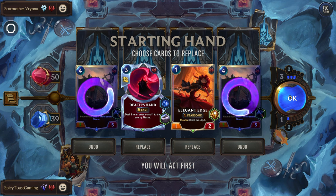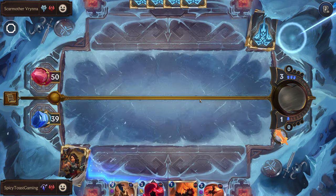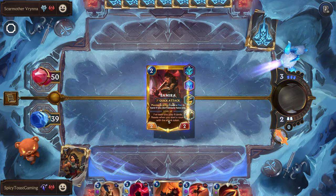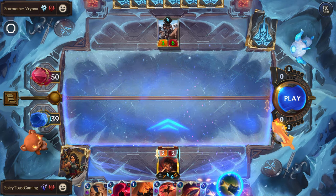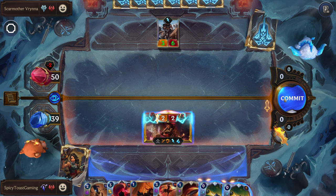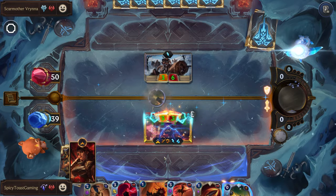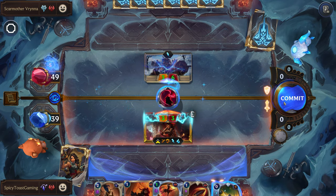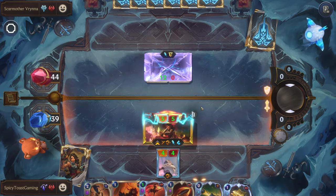Let's get rid of the city breakers. So we're going to try to attack like this. They should try to block and we'll surprise and kill them. We have to make sure we're pretty much killing their units, otherwise they just scale out of control.